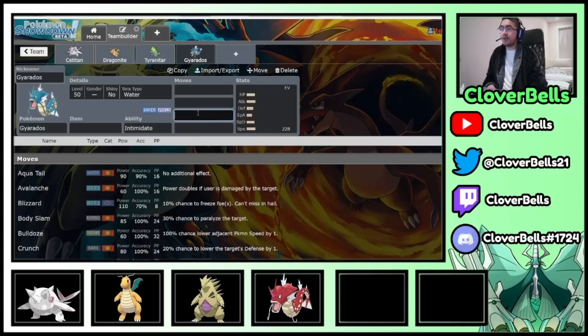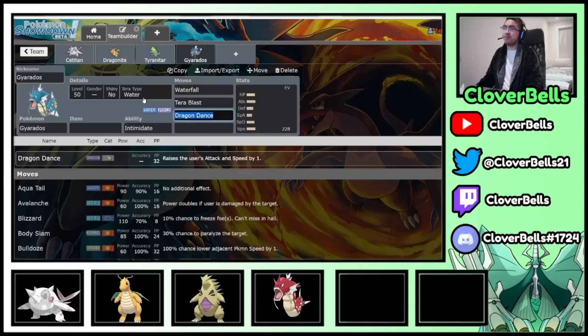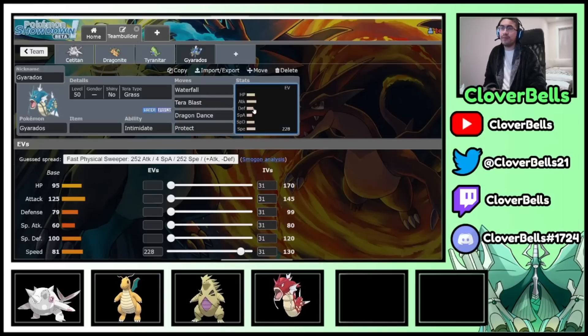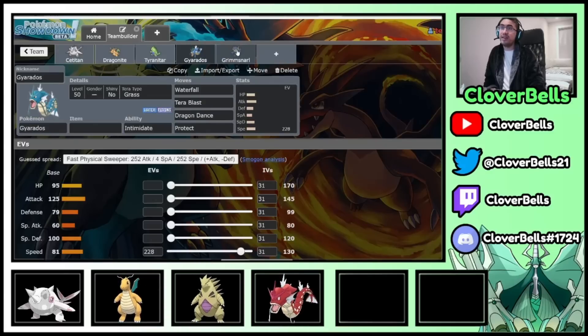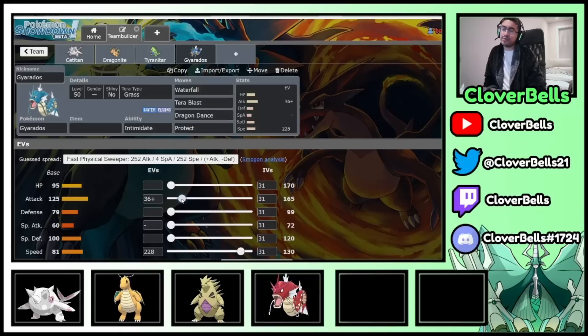Let's focus on the Speed Tier first. 195 divided by 1.5 = 130. I need 130 speed at plus one boost. This requires a lot of investment, but I get Dragon Dance. Moveset: Waterfall, Tera Blast — usually Tera Grass to survive Thunderbolt and Electric attacks — Dragon Dance, and Protect as a tech. So 130 lets me outspeed Kilowattrel. But how do I survive Thunderbolt? Truth is you can't without support, but I have Grimmsnarl on my team with Light Screen. So with Light Screen and the right HP/Special Defense investment, maybe I can survive a Kilowattrel Thunderbolt. Let's invest in attack first: 165 is the first bump, then 176 at the second bump. Now I have 164 EVs left.